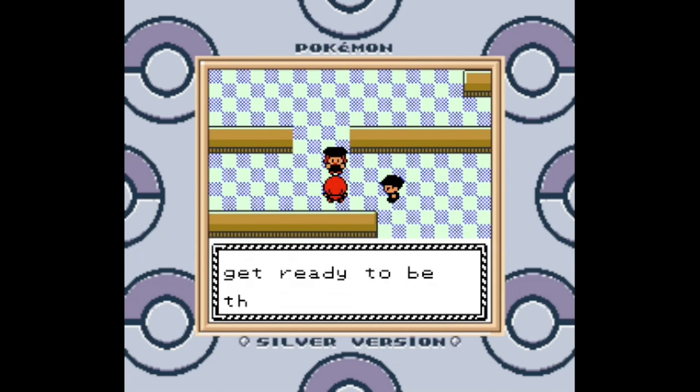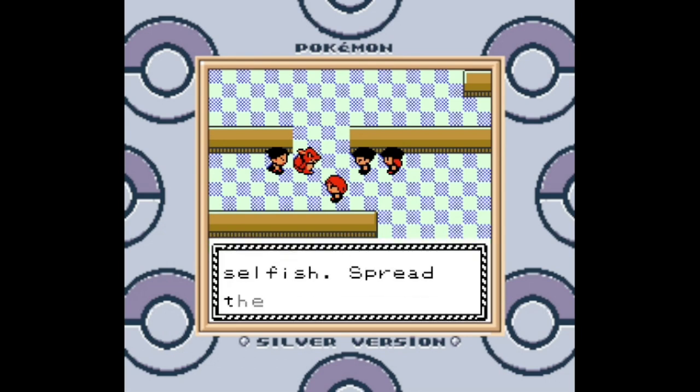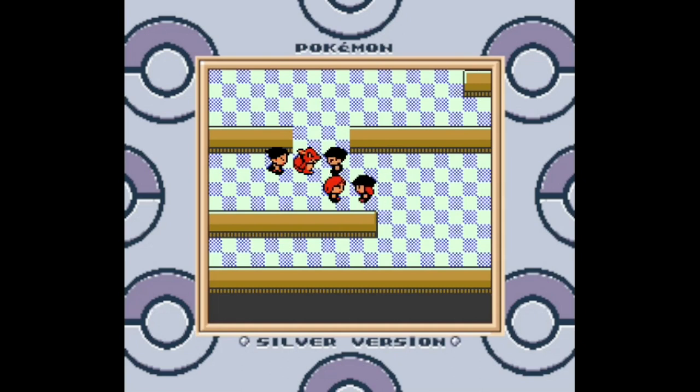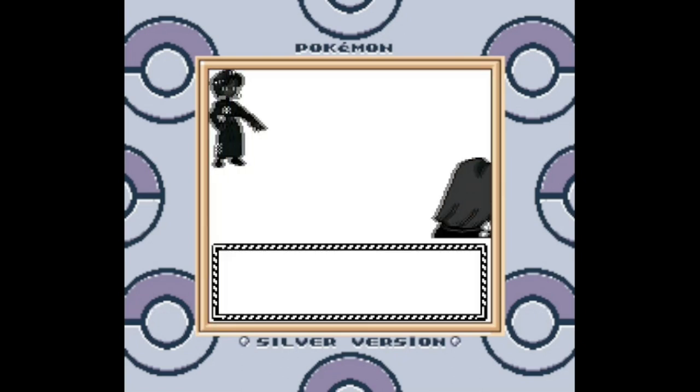These Rocket executives aren't even named, but they actually are in the remakes. This entire scene right here — in the remake of this game, this battle is actually a double battle with Lance as your partner, which was pretty awesome. In this game, it's just going to be a single battle with three Pokémon that are probably not that strong.